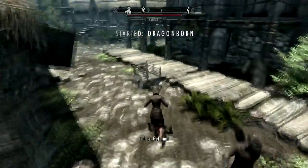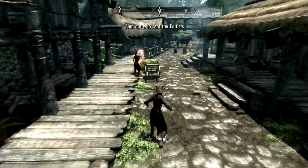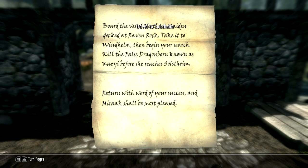Dragonborn is set a year after Skyrim and resides in an area called Solstheim. You start off by being attacked by a bunch of cultists who give you a letter. You then read the letter to find out that the real Dragonborn is trying to kill you and that you need to take a boat over to Solstheim, beginning your primary questline.